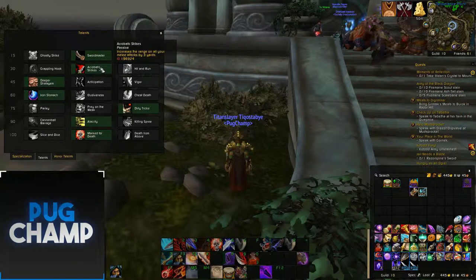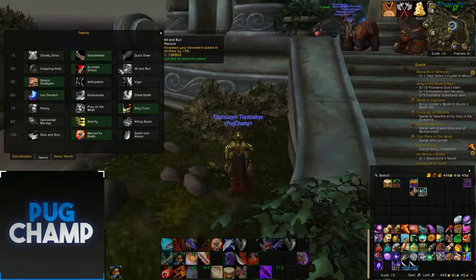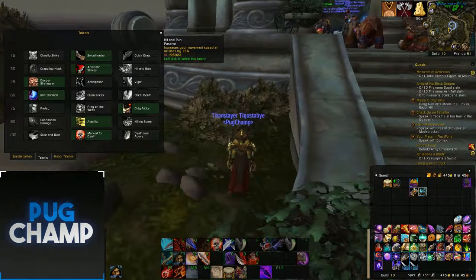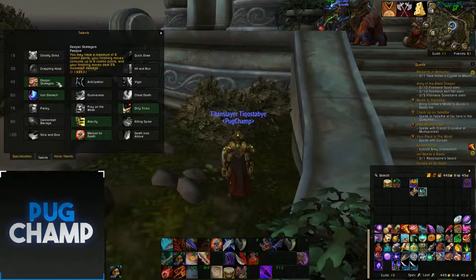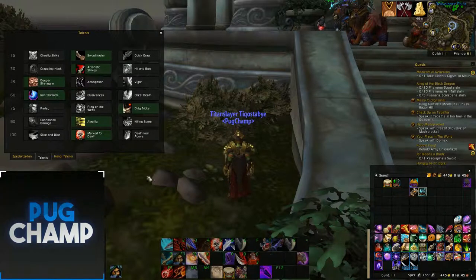Acrobatic Strikes just for the fact that I'll be able to hit the imps coming from afar even quicker, so I can kill them before they even reach. Then Deeper Stratagem, just for the fact that I'm going to be getting a lot of finishing moves off because there are so many targets, so I'll be able to get more out of that.